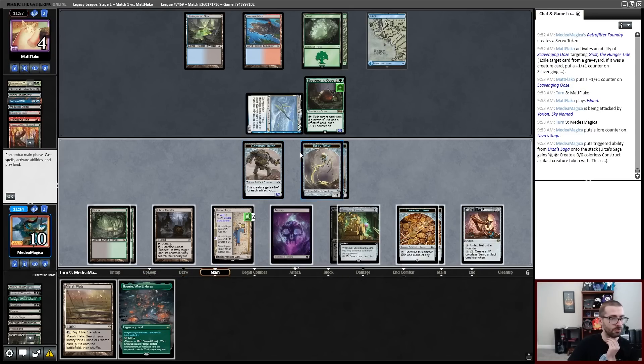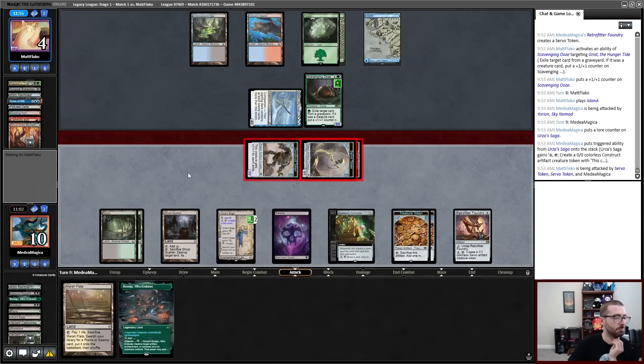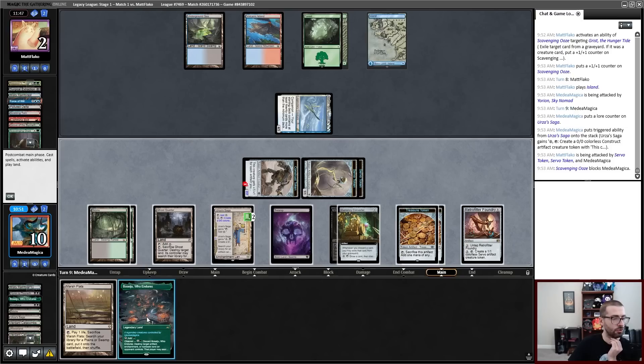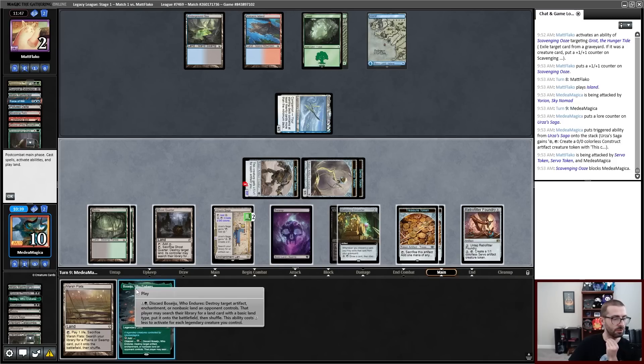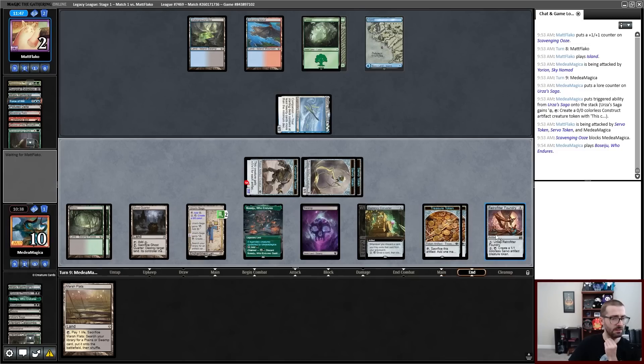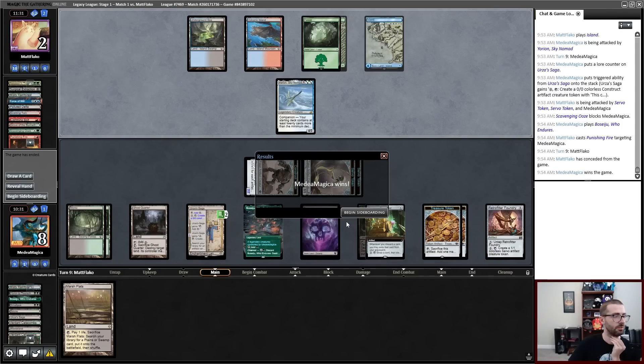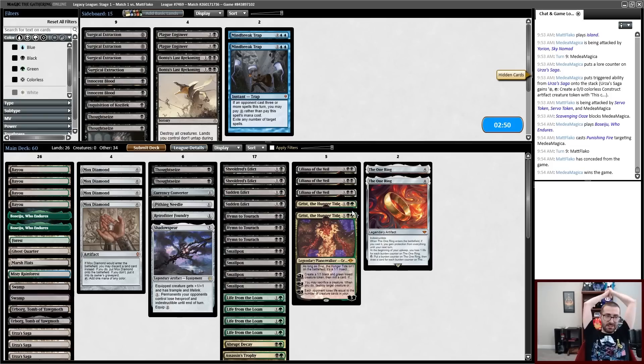After no blocks, it's six damage. I don't think I need to Ghost Quarter anything right now. Getting some hits in — I'm at 14. The construct token is lethal, meaning servo tokens can reasonably attack. My opponent is at two and concedes. The plan is actually: draw Urza's Saga, be able to play reasonable magic. That was one round.